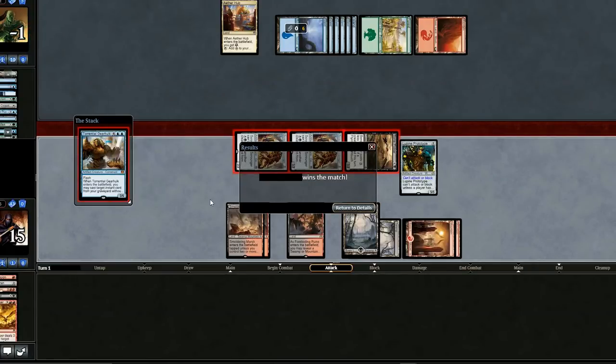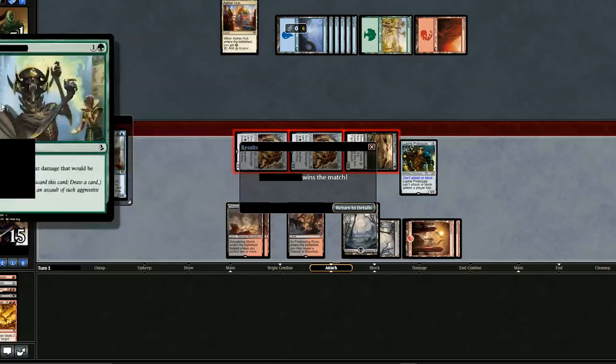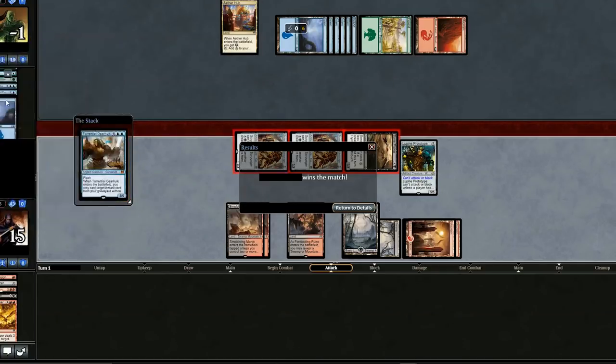I never really figured out what the opponent's deck was about — I guess it's just late game stuff. They did a pretty good job late game of holding us back, and we had a ton of creatures. But they just didn't get there. That's the power of this deck — it's very fast, and by the time they got into their sweet spot, they were already so low on life that a Fiery Temper could take them out.